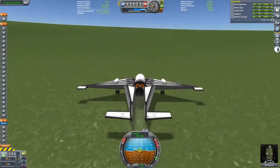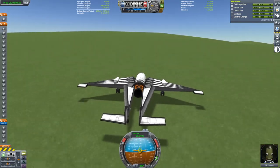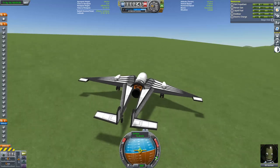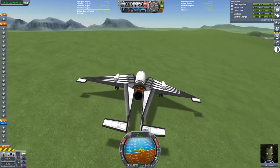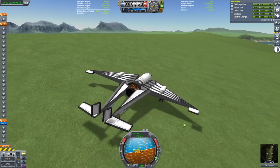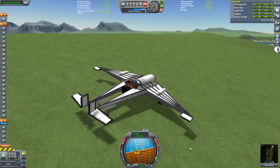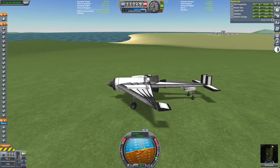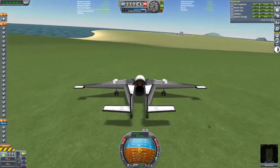In previous missions I've coasted to the west side of the flats that the KSC sits on in order to give myself more room to pick up speed before takeoff. That's not going to cut it with this plane, so I'm actually going to taxi up to the top of the hills just west of these flats. I considered using a ground vehicle to push it up there, but I had enough margin that I decided to avoid any technicalities over what counts as a single stage and use the plane's own power to get up there.